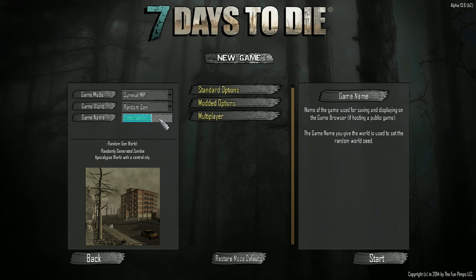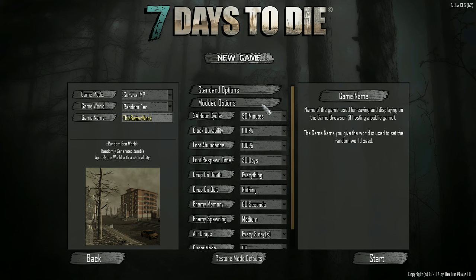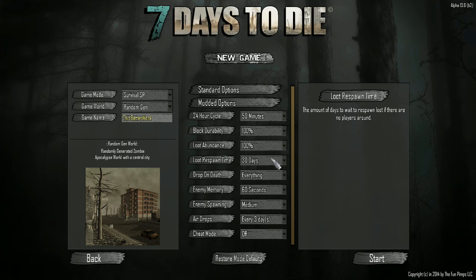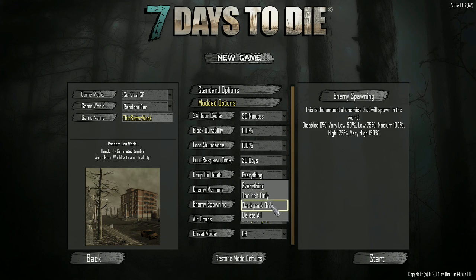We are going to make the name of this game — this better work. There we go. In terms of everything, I've got everything set on default. This is supposed to be single player, random gen. The only thing I'm going to do different is: first of all, I'm going to set the airdrops to every day. And I am going to say drop on death, backpack only. Other than that, we're going to be completely standard. Let's kick this puppy off and let's play some 7 Days to Die.